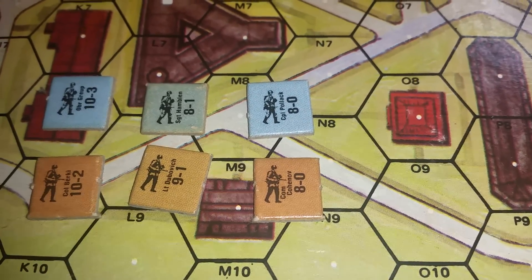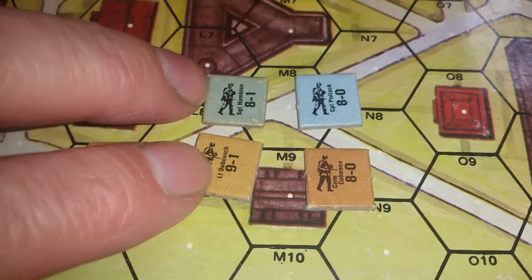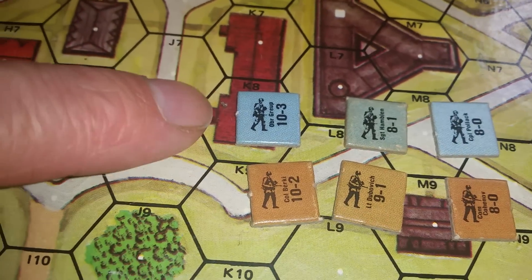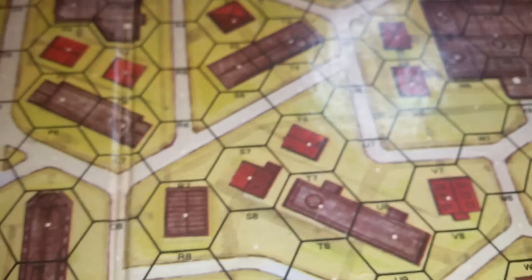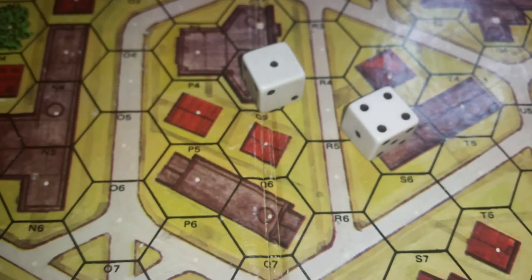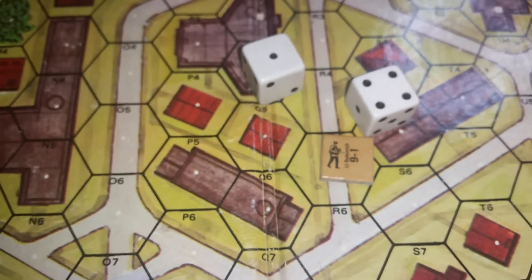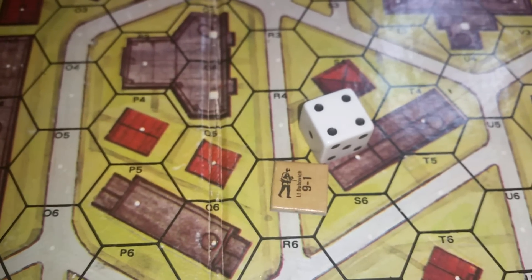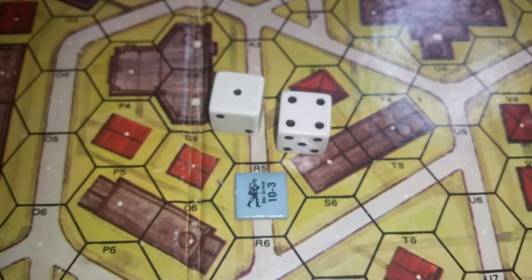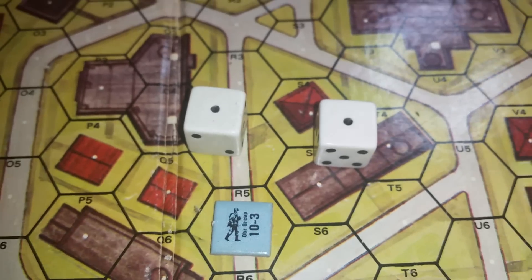The guys with minus zero don't add or take away anything. The two guys in the middle take away one from the dice roll, and the top guys take away two or three depending on who it is. This guy here is very, very powerful. For example, let's roll the dice and see what we get — I roll a five, that's a good roll. With 8 minus 0, the five stays as a five. With 9 minus 1, the five becomes a four. And finally, with 10 minus 3, the five becomes a two. Very, very powerful.